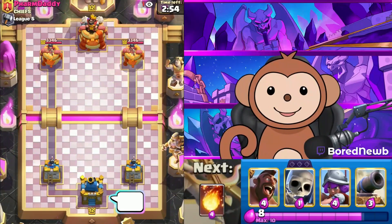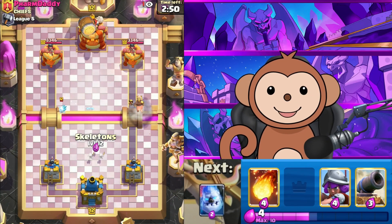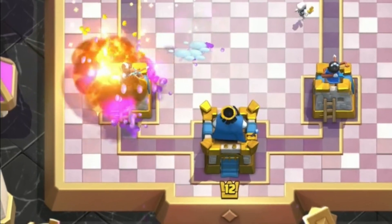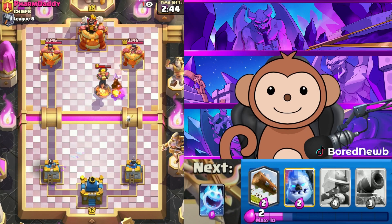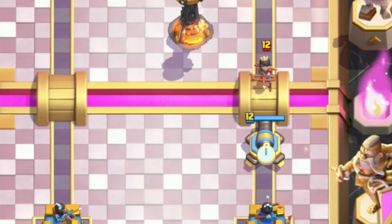Thumbs up for good luck. Hog Rider at start, Larry Mo and Curly in the middle. I'm going to have to Fireball this because I'm out of cycle right now for Log. We're gonna be playing log bait — this is bad.